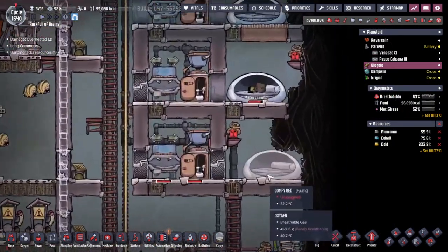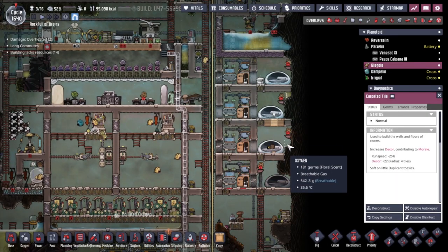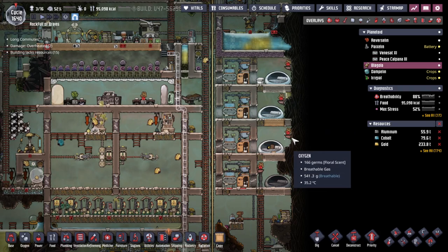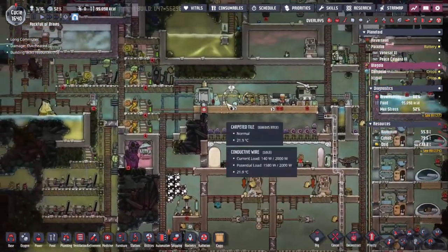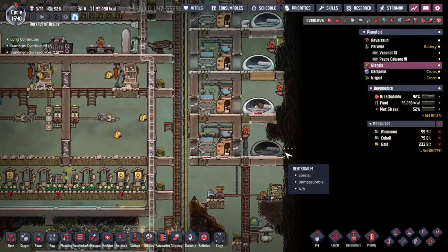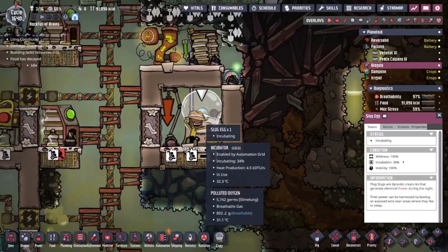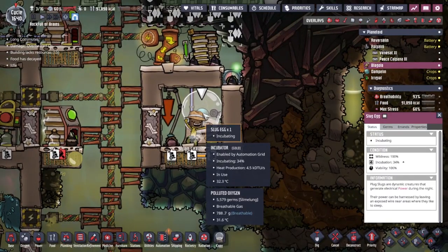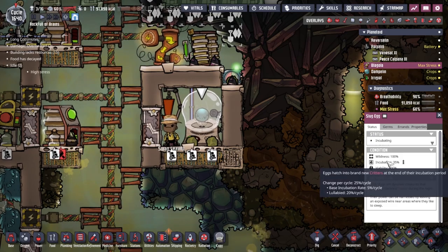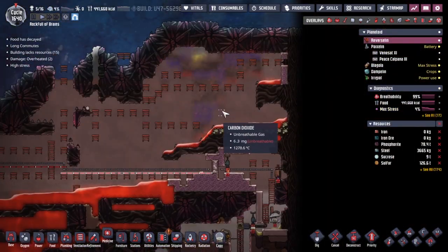The eagle-eyed of you might have noticed that I've got myself a comfy bed down here — that's right, we've got ourselves a little bit more sleeping space. So when need be, we can actually invite another duplicate to the base, just waiting to see who's actually going to show up — someone with supplying and building skills, ideally. The pug slug egg is in and being cuddled. It should mean that the incubation rate goes up through the roof. It's now at 25% per cycle.